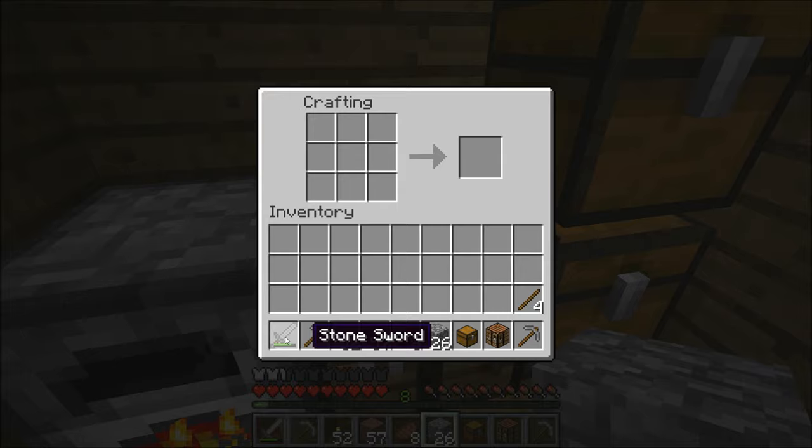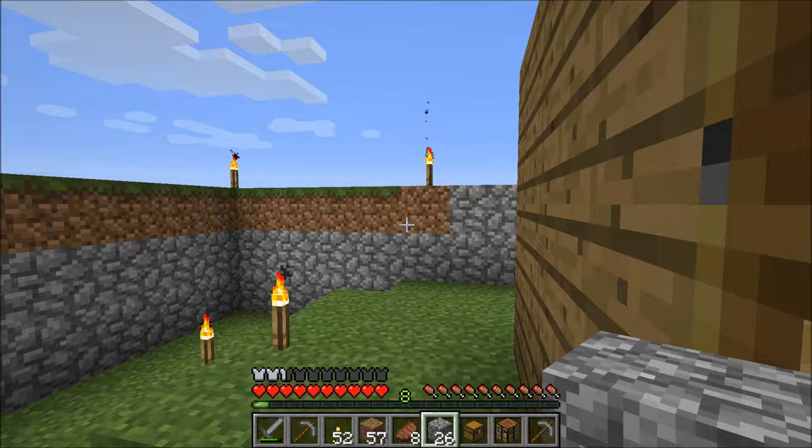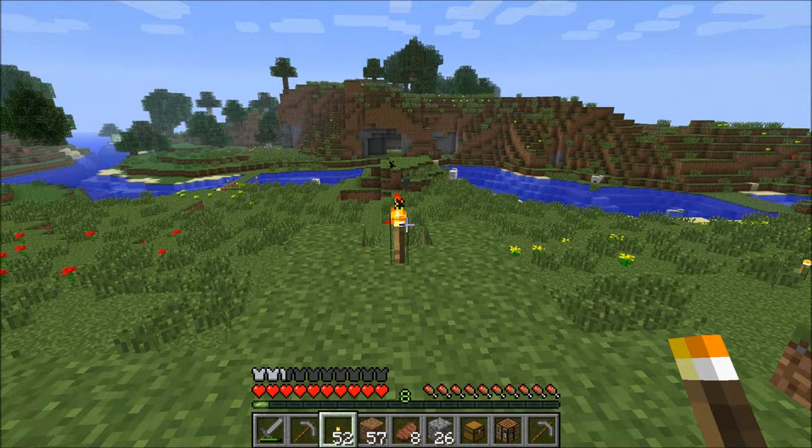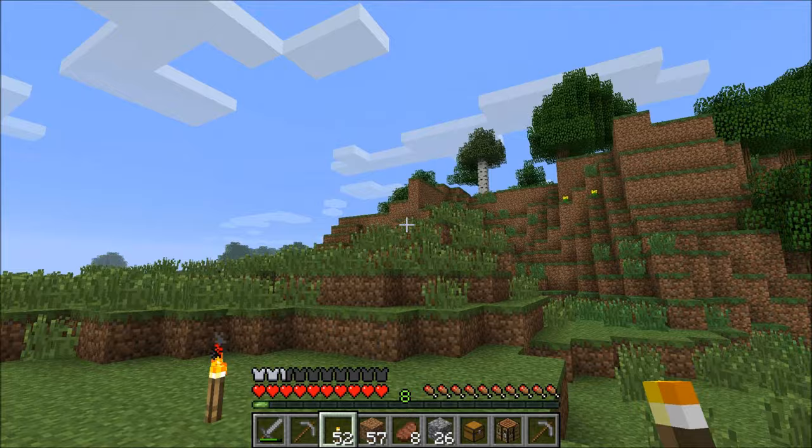Now we have just about everything we need before we go exploring. I like to put things in order — sword up front because there's going to be lots of monsters underground, and a pick so I can switch back and forth quickly, and the torches. So we're going to need to figure out where the caves are. The sun is still in the sky, so let's explore a little bit — but not too much because it's going to be night soon. We want to come back here at nighttime.